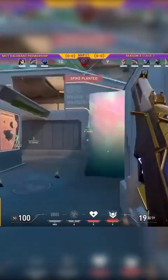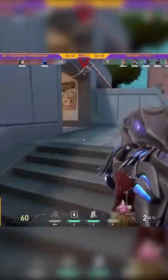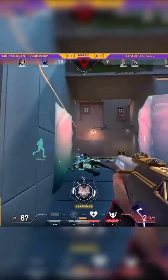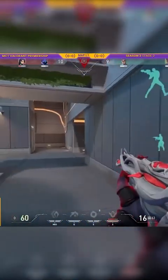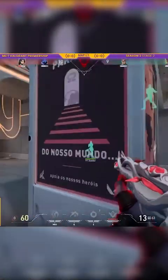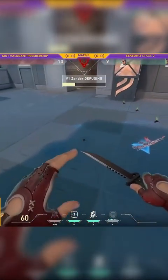When I mentioned these changes to my brother who is currently gold, he actually thought they'd make attacking B site on Pearl easier, claiming that it was extremely hard to get site when the enemy team had an operator. This is mostly due to the lack of utility usage from his team. Considering that over 57% of the playerbase is gold or lower, this could have a significant impact on the site win rates for Pearl. It raises an important question on whether developers should prioritize the competitive scene or cater to the needs and experiences of the majority of the playerbase. I'm curious to hear your thoughts and experience at your rank regarding B site — let me know in the comment section down below.